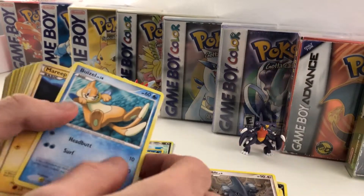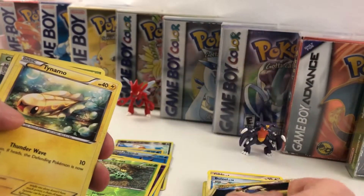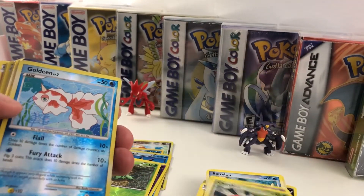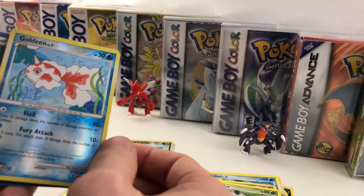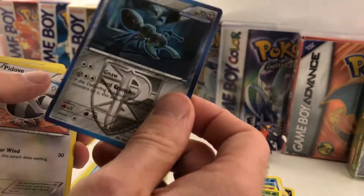So we got Gible, Buizel — I liked Buizel when he came out in the fourth gen, it's pretty cool. Reap, Tynamo, Drifloon, Cherubi, Goldeen — nice, that's kind of cool. Durant — Kevin Durant, man, I'm glad they made him into a Pokemon card.